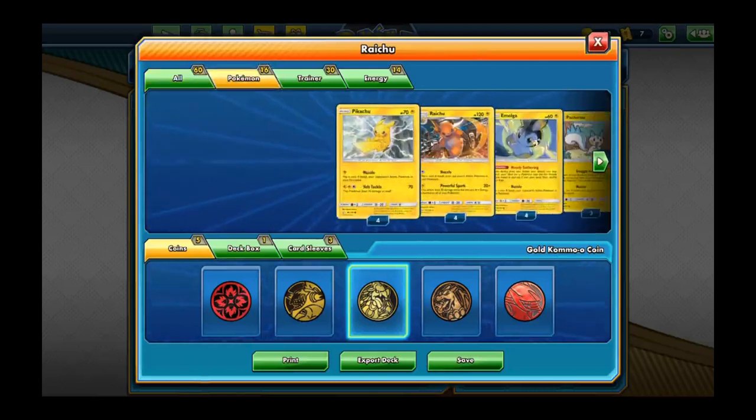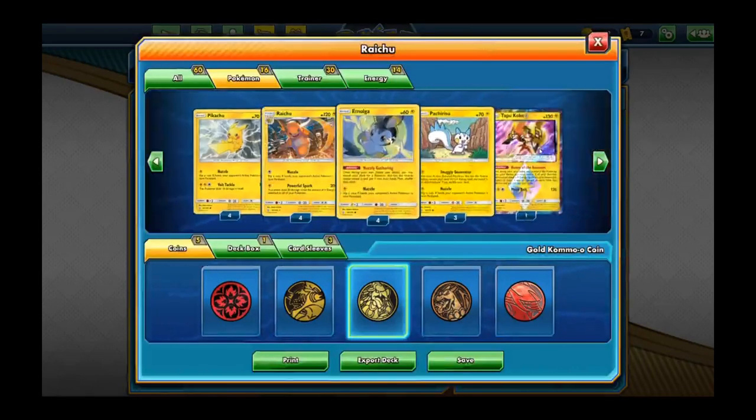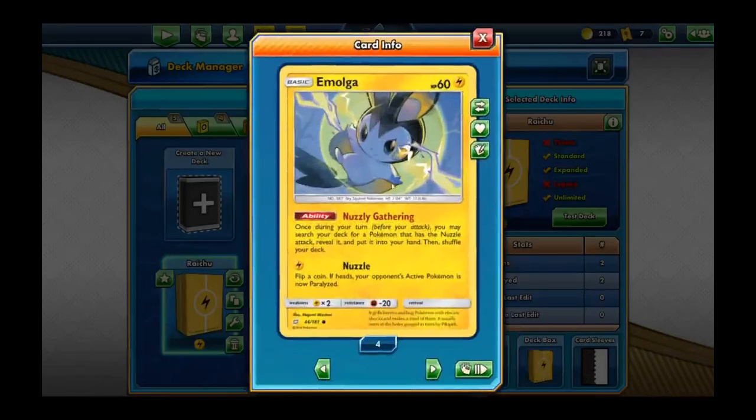For Pokemon in this deck we're running Pichu and Pikachu — everything has the Nuzzle attack. That all goes based around our Emolga here, with its ability Nuzzle Gathering. Once during your turn, before your attack, you may search your deck for a Pokemon that has a Nuzzle attack, reveal it, and put it into your hand, then shuffle your deck.